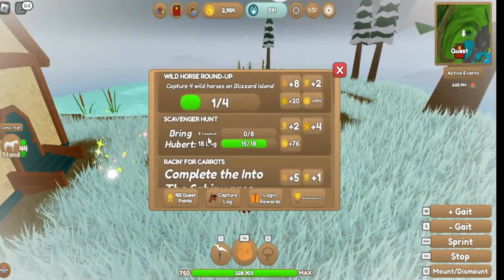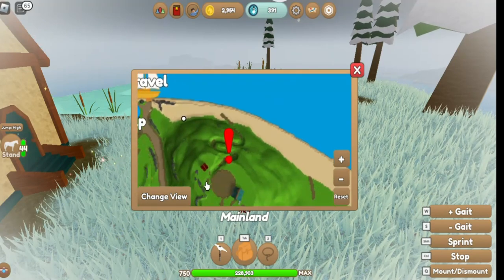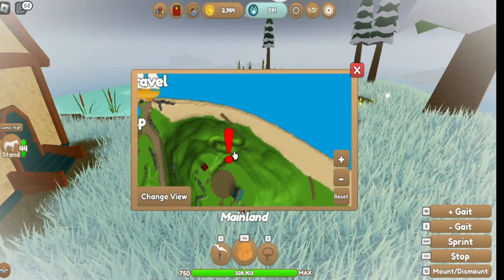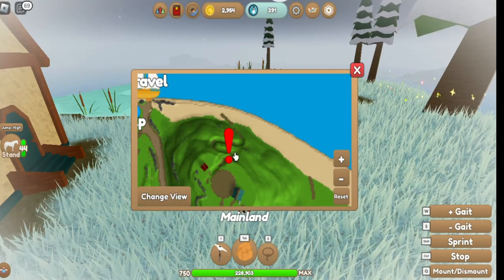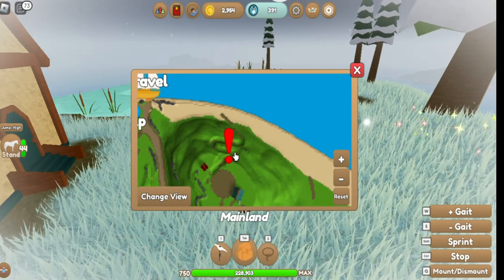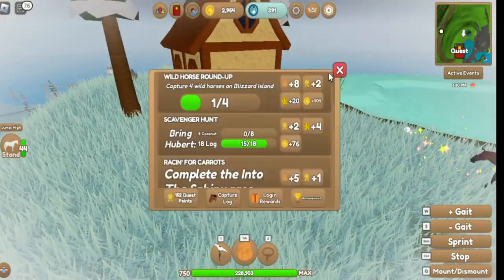Also, this little icon here means I have a quest ready, and there's a canoe paddle waiting for me to collect. I haven't done that quest since the autumn event, so that canoe paddle has been there for like four events now. I just want to keep it there for years.